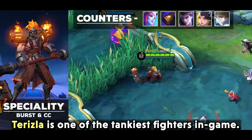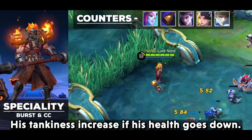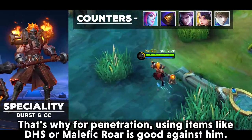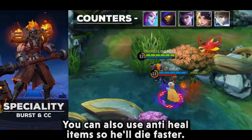Terizla is one of the tankiest fighters in the game, and his tankiness increases as his health goes down. That's why for penetration, using items like Demon Hunter Sword or Malefic Roar is good against him. You can also use anti-heal items so he will die faster.